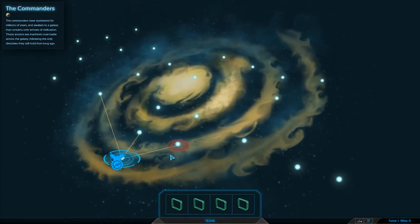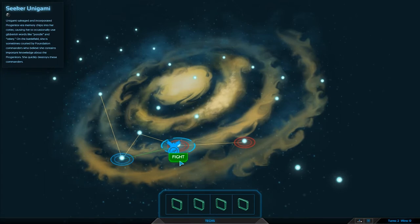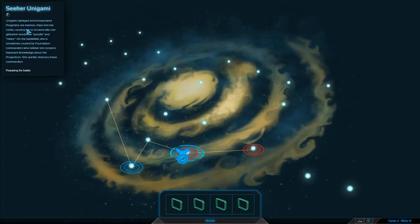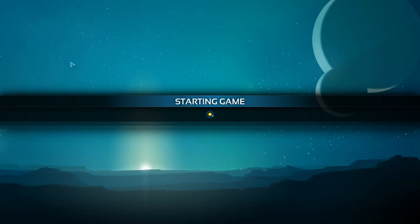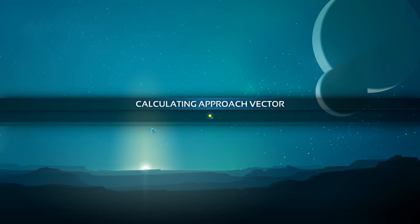I've been told to go and find commanders. I'm guessing the red place is where commanders are located, so let's jump over that way — the blue thing is me. We're gonna fight Unigami Salvage Incorporated. I probably should have read that little bit of flavor text in the corner, but I clicked — it's what the tutorial told me to do.